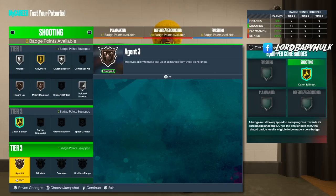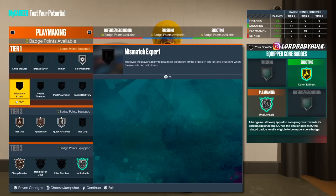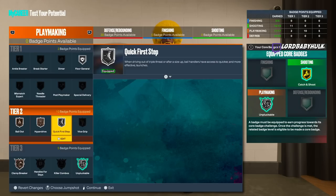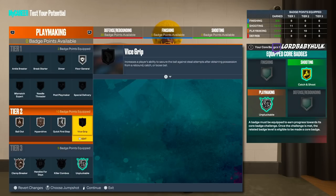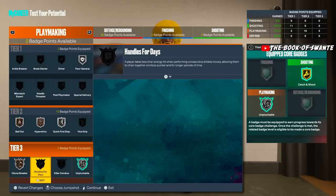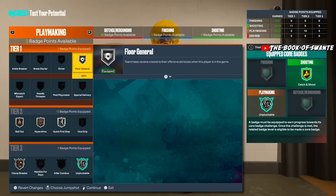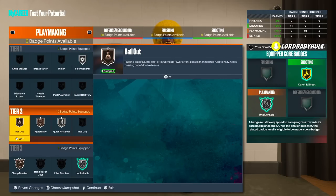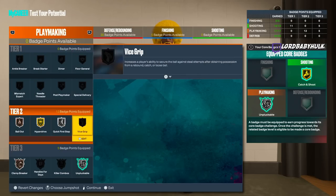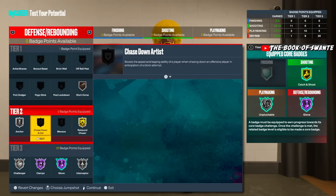Catch and Shoot is definitely in, then Agent 3s. I might run Silver Floor General, but someone else could run it higher. Silver Quick First Step, maybe Vice Grip — there are just so many badge loadouts. Hyperdrive either gold or silver; I wanted Clamp Breaker so you could make Hyperdrive gold and drop Floor General. If you don't use dribble moves to score you might not need Hyperdrive, so Bronze Clamp Breaker is on the table.